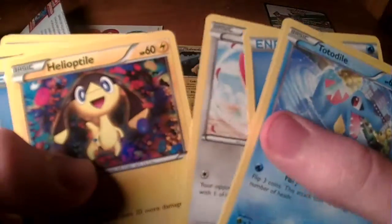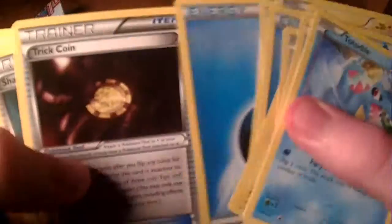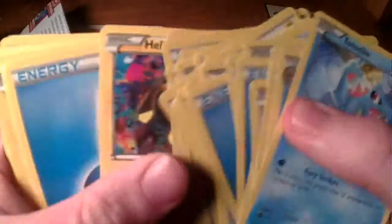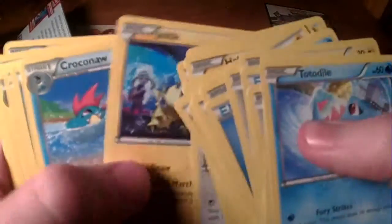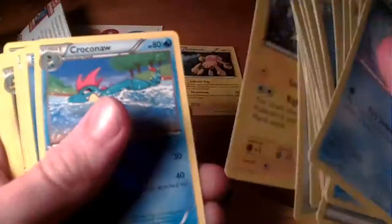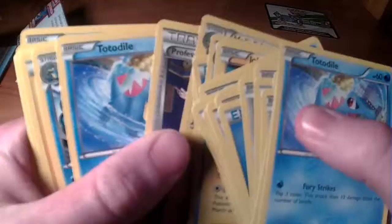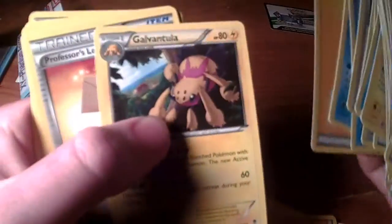Trick Coin, Frillish, more energies, Totodile, rare. So you do get a few rares in this - you get about two rares of each sort of type. So there'll be two rares of that energy type and then two rares of that energy type. There's another rare there, and there's your rare there for Alligator, and another rare there - so you get about four rares in the deck total. Pretty good.